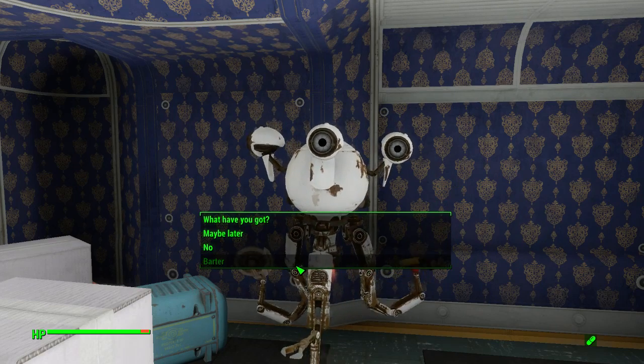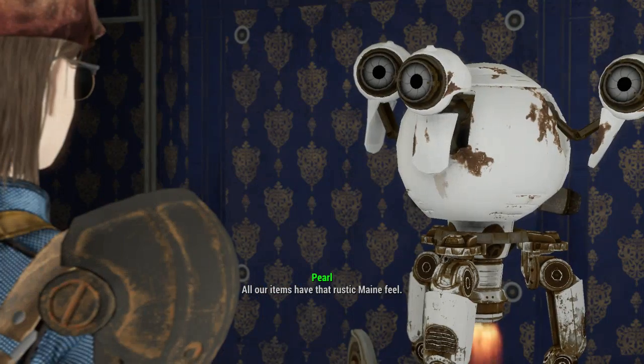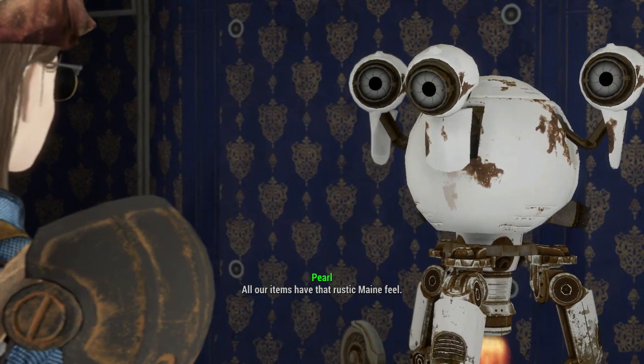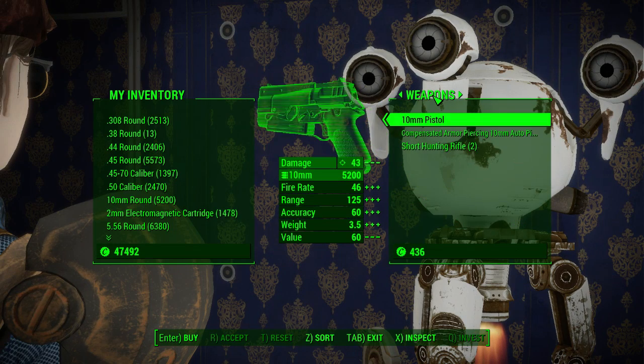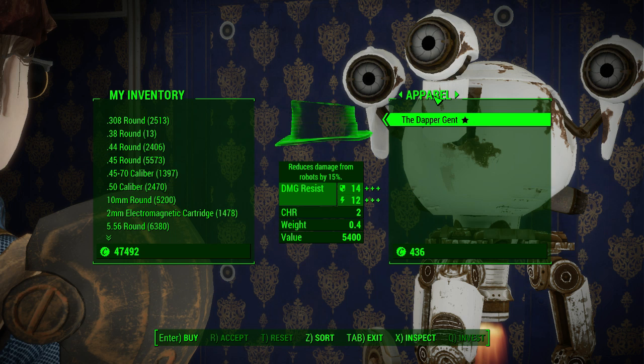And Barter. She doesn't have anything interesting for weapons, but her only apparel is the Dapper Gent, which has pretty decent damage resistance for a hat, plus two charisma, and it reduces damage from robots by 15%, but you've got to pay the hard caps.